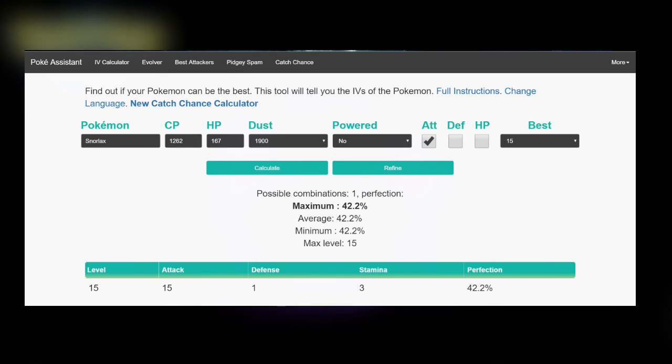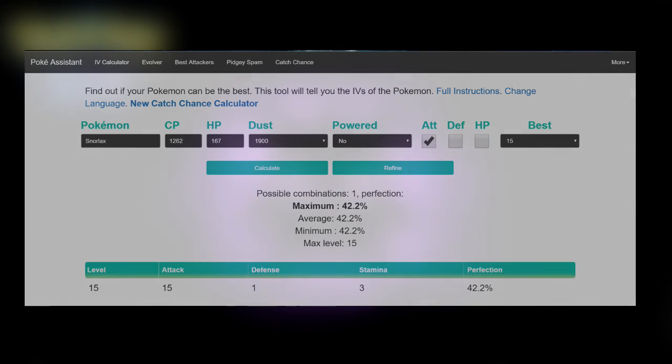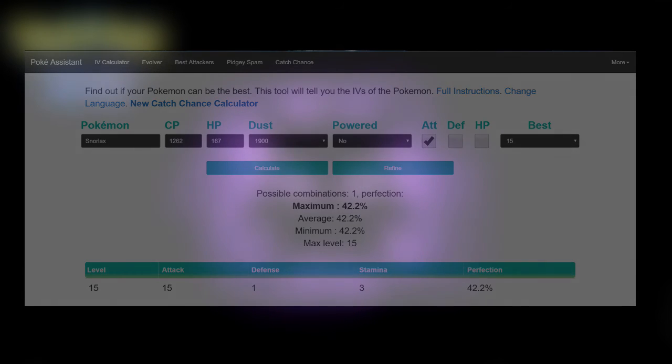Using this website you can determine the exact IV you need. The reason IVs are so important is because it helps loads when you're at the gym. What would be the point if you had a 3000 CP Dragonite with only 1 attack? You wouldn't be able to win in gyms with it. It's great that Niantic have implemented this system so that we trainers can easily determine which Pokemon need to stay and which ones should go.